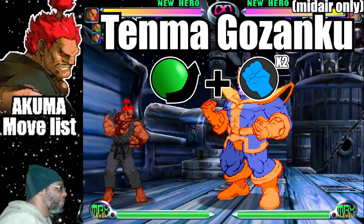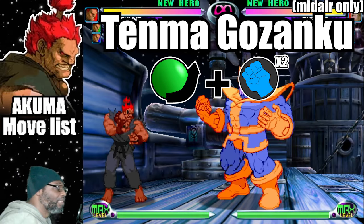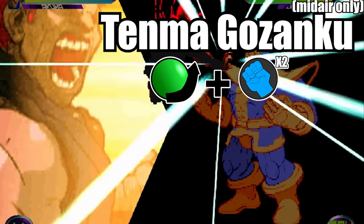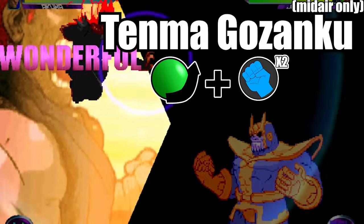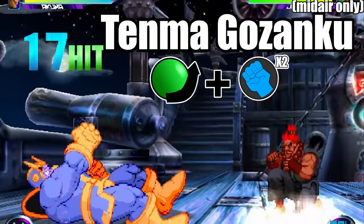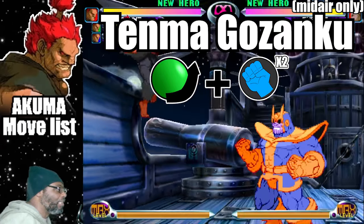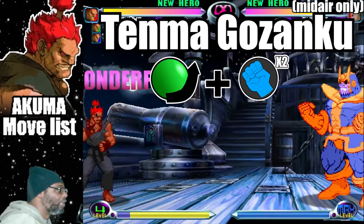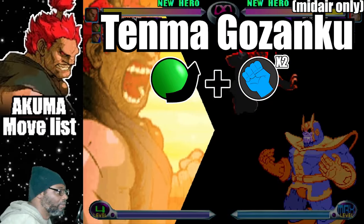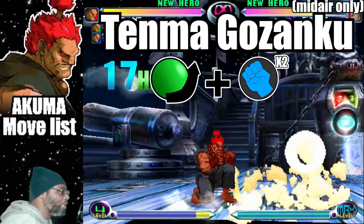The fourth hyper is called the Tenma Gozanku. This hyper is based on the Zanku Hadouken attack. To do the attack, do a quarter circle forward plus both punch buttons while in mid-air. Akuma will bombard the enemy with a plethora of fireballs as he comes down from the sky. This hyper has great offensive abilities as well as pinning down the opponent. It is also possible to finish off an air combo with the Tenma Gozanku.